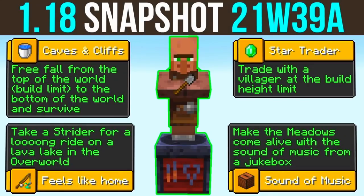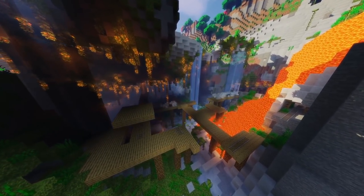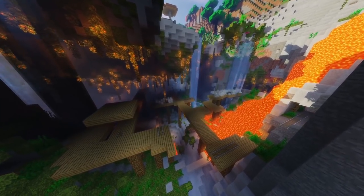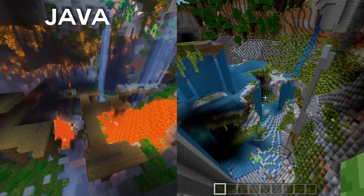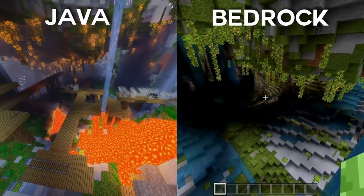Also, four new achievements have been added to the game, which makes the journey longer and harder for all the completionists out there. And last but not least, a bug was reported that seeds sometimes don't include the same structures across platforms, so one platform could potentially have an advantage over the other, even though they're using the same world with the same seed.